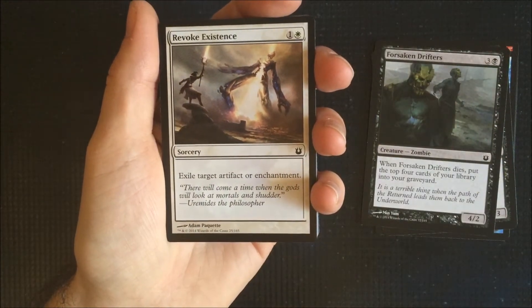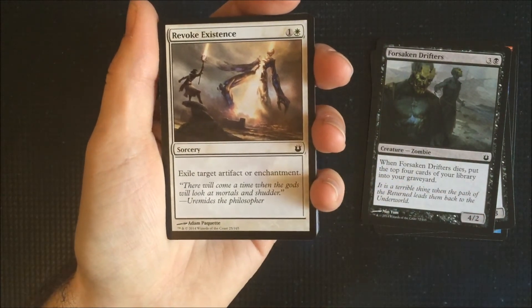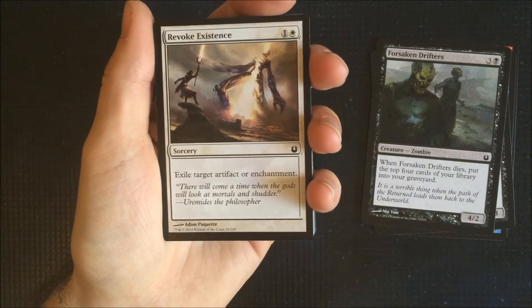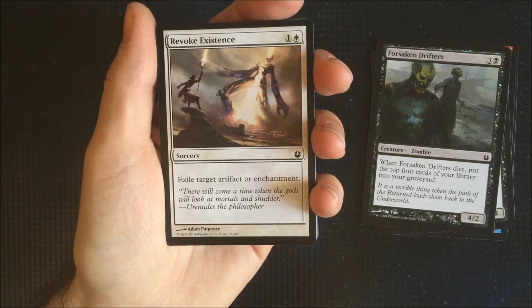Revoke Existence. Exile target artifact or enchantment. So with a lot of enchantments during this block, especially in Nyx and Born of the Gods, this probably would have been good during draft and standard at some stage.